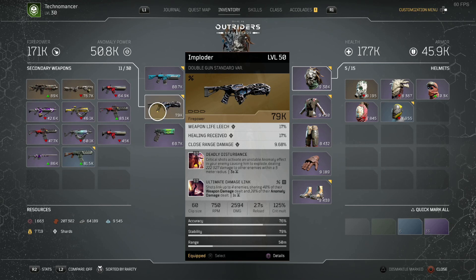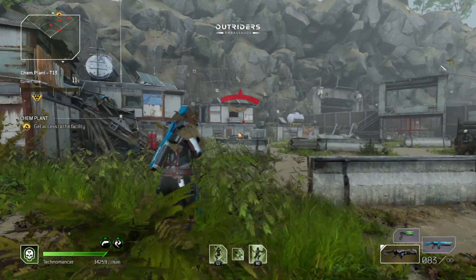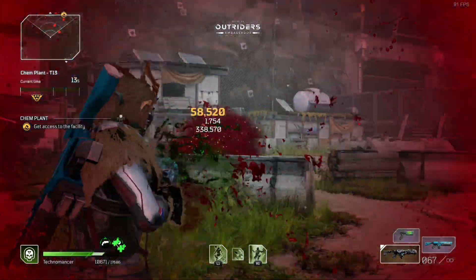Once you have this thing in your hands it's probably going to fast become one of the best weapons you ever use. Its ability, Deadly Disturbance, is absolutely top tier — it can do 222k damage off just a single critical hit and has a cooldown of just three seconds. What you do here is pair this with an Ultimate Damage Link, and then every time that procs, that damage is shared with the enemies around them and you just one-tap things.